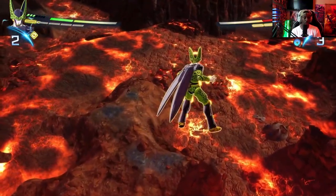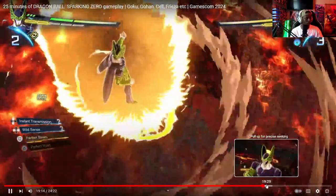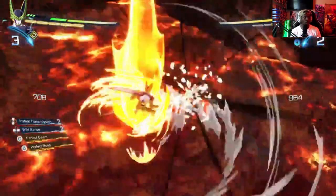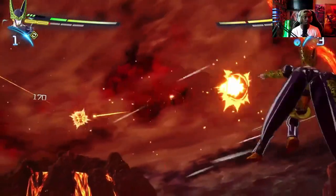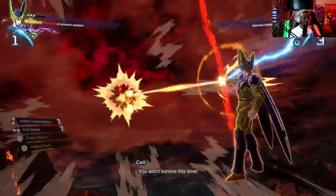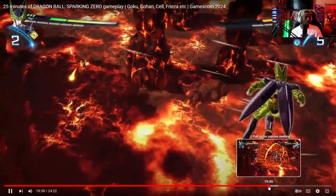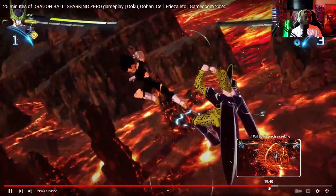Okay, there we go — he does the ultimate. You have to charge it all the way up to max. He's trying to charge it up right now. Okay, Perfect Beam — was that it? He didn't do the true ultimate ultimate. He did whoop Vegeta though, as he should. Okay, so that was it for that section — we got a little bit of Cell gameplay.